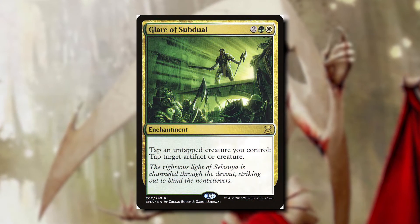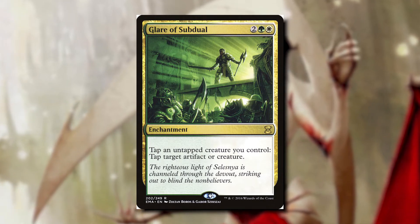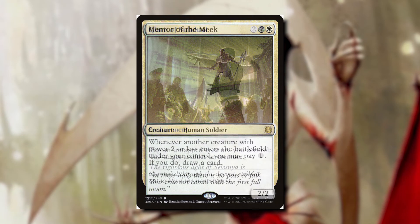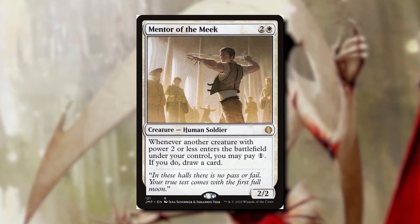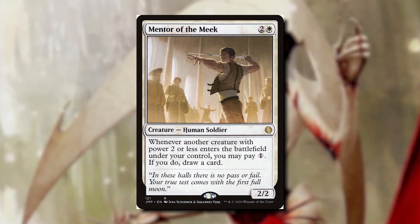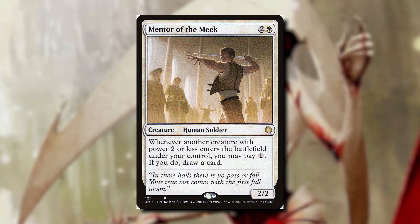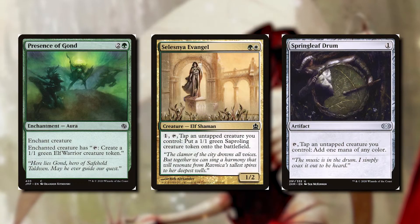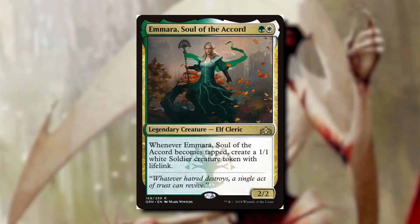With cards like Glare of Subdual we can tap an untapped creature we control to tap target artifact or creature, so we start messing with our opponents just by doing what our commander already wants to do — getting tapped. We can also draw cards with Mentor of the Meek: whenever a creature with power two or less enters the battlefield under our control we can pay one mana to draw a card, which is great when we're making tiny tokens. Even more ways to tap our commander include Presence of Gond, Selesnya Evangel, and Springleaf Drum, letting us make more tokens, generate mana, and synergize very well with Amara.